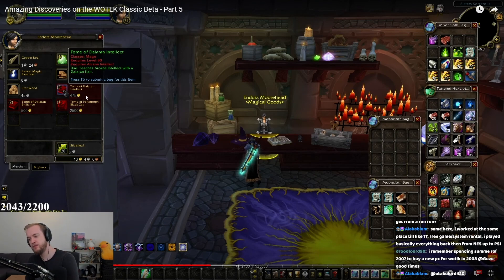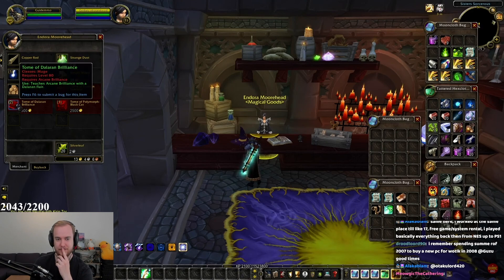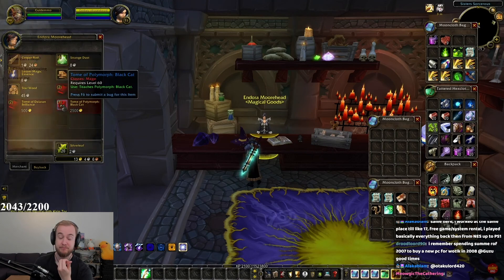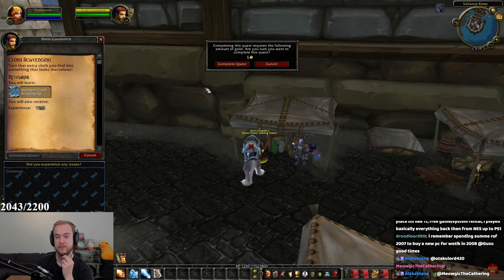I remember spending the summer of 2007 to buy a new PC for Wrath in 2008 — the good old days. Polymorph: Black Cat is a new polymorph effect for mages in Wrath of the Lich King. But like I said, it's limited supply, so maybe you'll be able to purchase it, flip it onto the Auction House, and make a profit. Maybe.